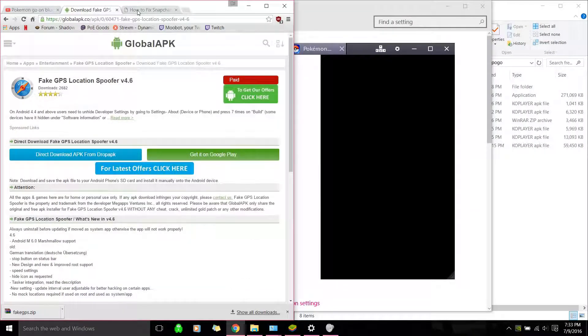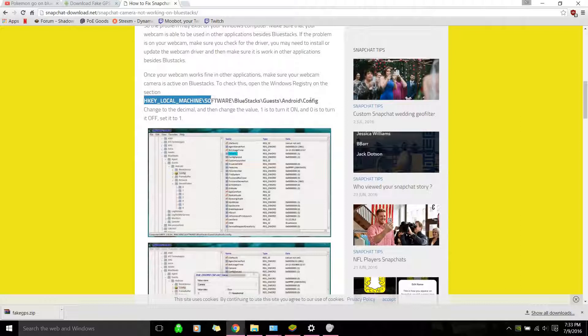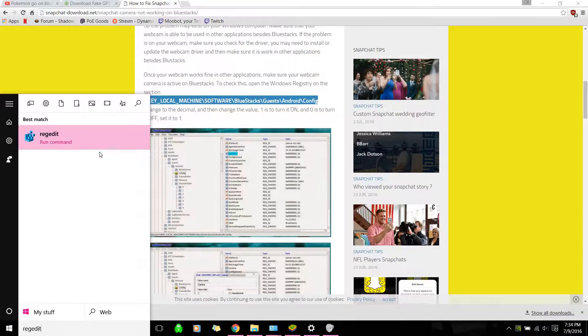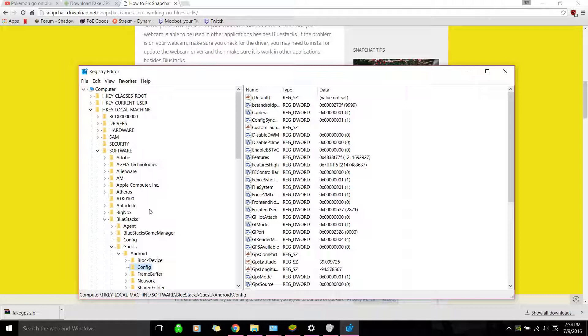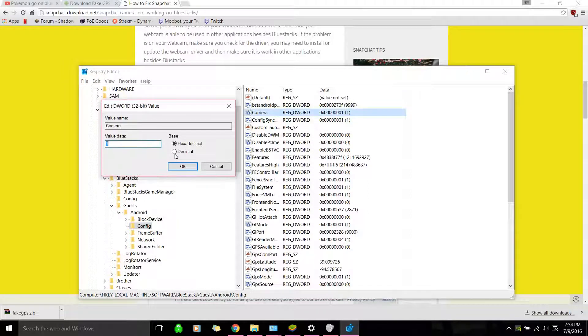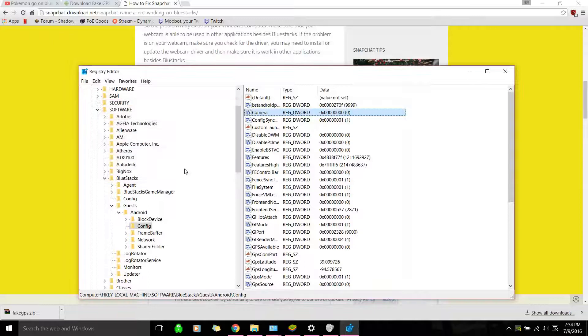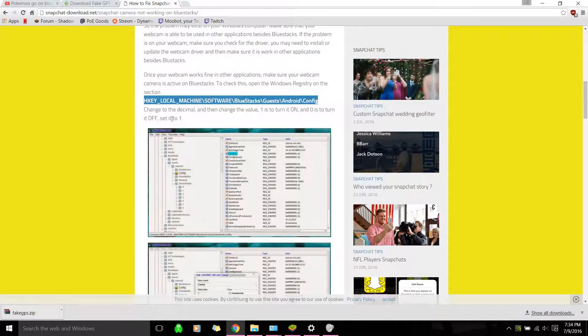While waiting, you'll also want to follow this guide — I'll post a link. I know it's for Snapchat but it's to disable your camera on Bluestacks. You go to RegEdit, then Local Machine, Software, Bluestacks, Guests, Android, and then Config. Double-click Camera, change this to Decimal, and then change the value to 0. Hit OK and then Exit. I know it says 1 but that's to enable it.